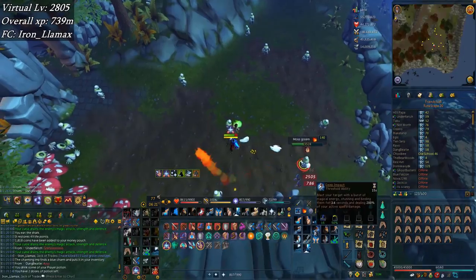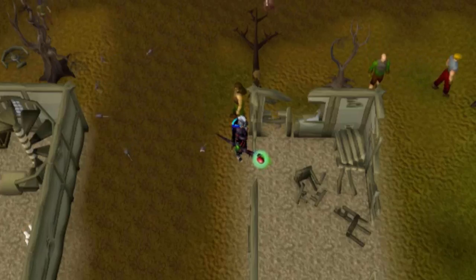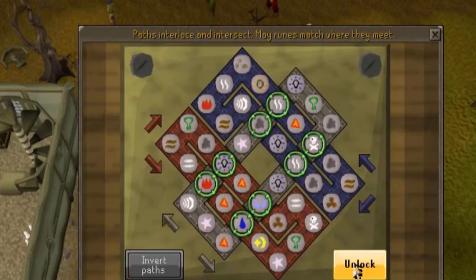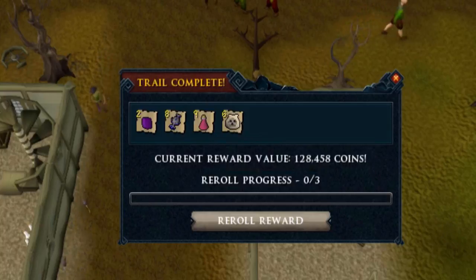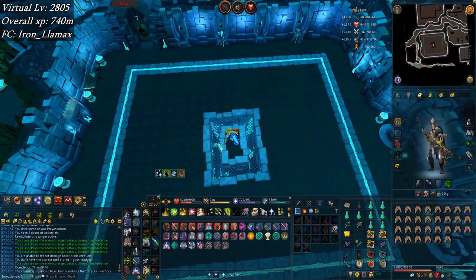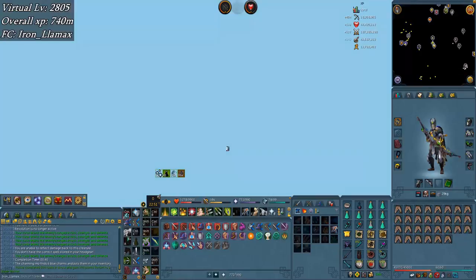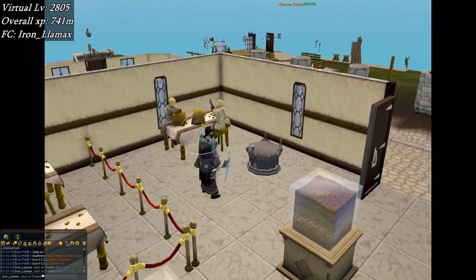Doing another hard and elite casket — let's open the hard. H1 rune platebody and another fortunate component, I guess I'll take that. The elite — that's pretty horrible, glad I can reroll. Even worse on the second attempt. Here's another try at Tertius and nothing. That marked 500 tasks in a row for 300 more slayer points — I didn't know that was coming, but that's pretty cool.